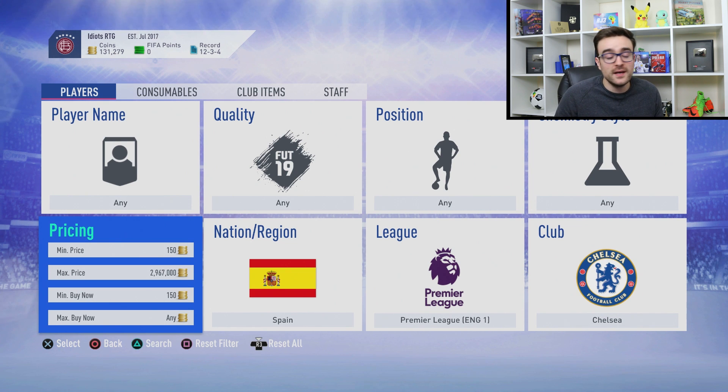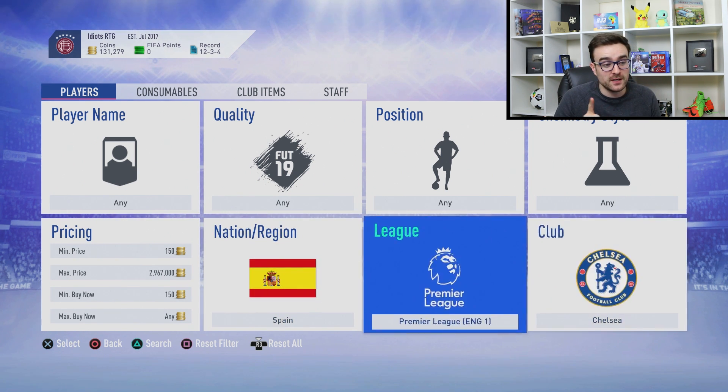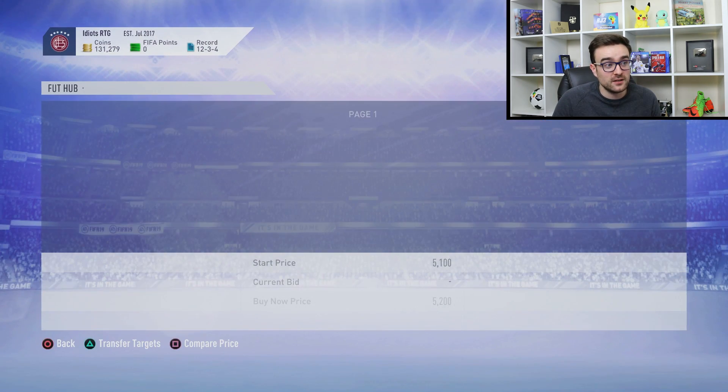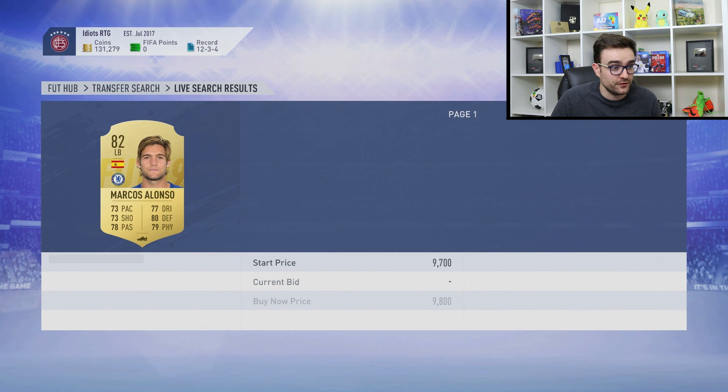I'll come onto the Richarlison one in a second as that requires more explaining, but this one works on the same principle and makes it very, very effective. This one is Chelsea, Premier League and Spanish, and the reason it's very effective is because there are three — actually four — different players you can get. Though you're probably never going to get a Marcos Alonso — how much is he worth? Yeah, about 8,000.